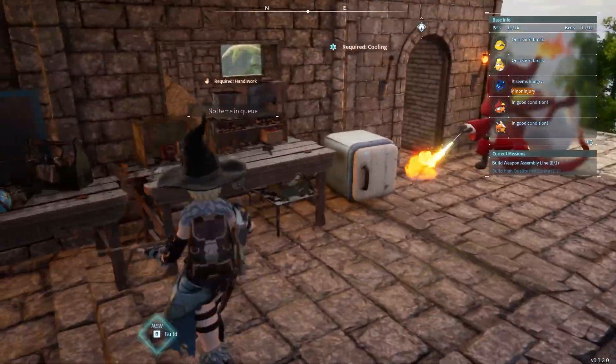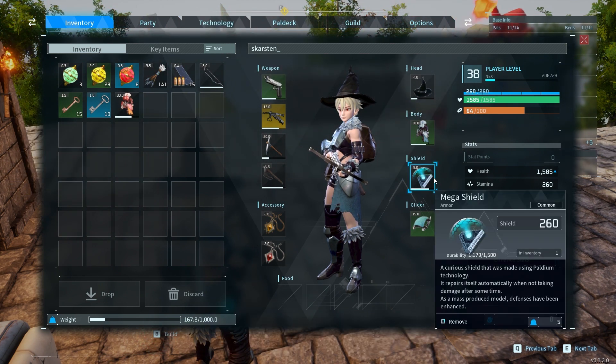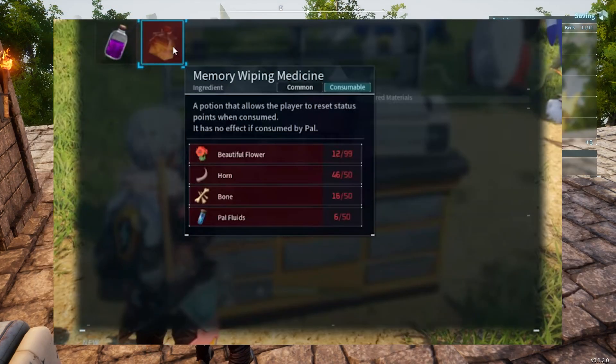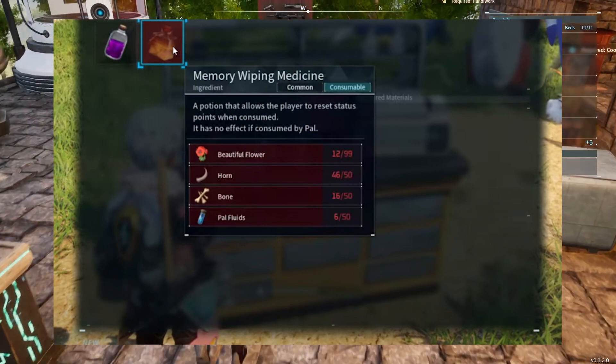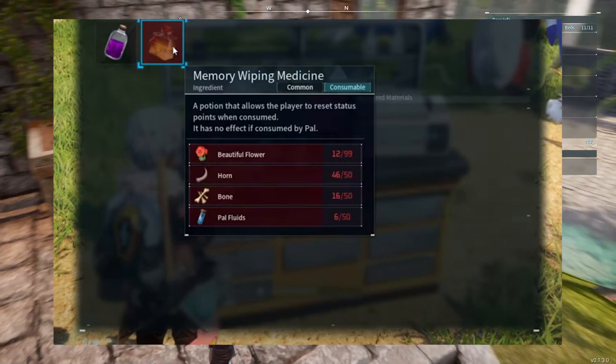What it does is it's a medicine that will help you forget stuff — essentially a code — and what happens is you're going to be able to reset your stats. I'll show you a screenshot of how you craft it on the advanced medicine workbench. Again, it is unlocked very late in the game.